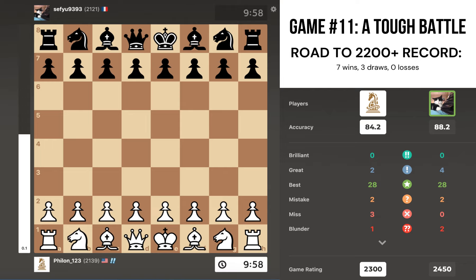All right, I'm back with another Road to 2200 rapid rating video. I am going into game 11. I'm currently sitting with an eight, two, and zero record after 10 games — eight wins, two draws, and zero losses. Let's just jump right into this game. I'm playing a 2121 and my rating is 2139.